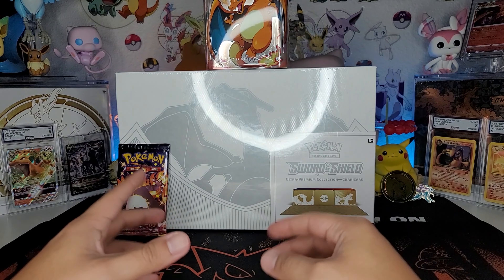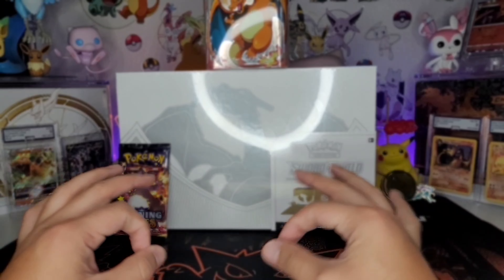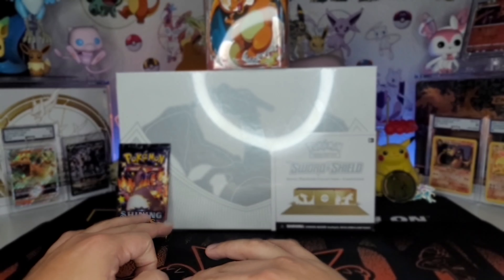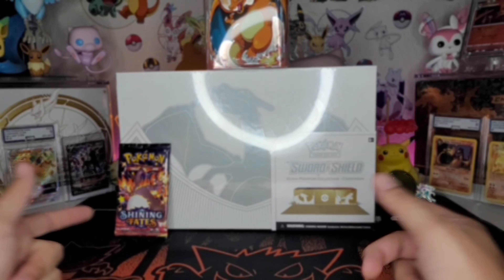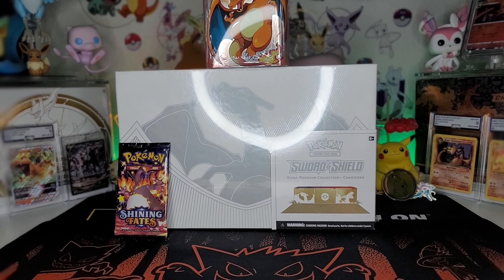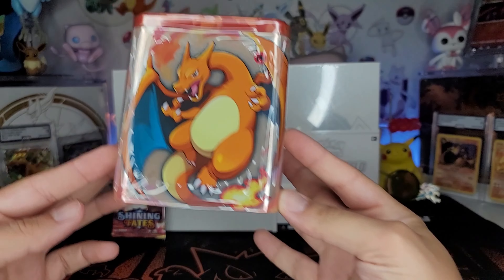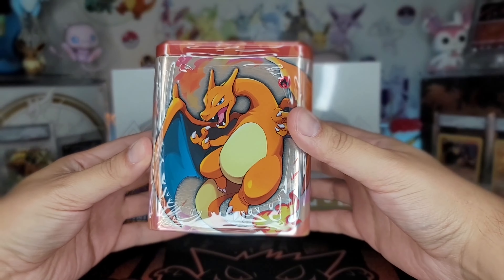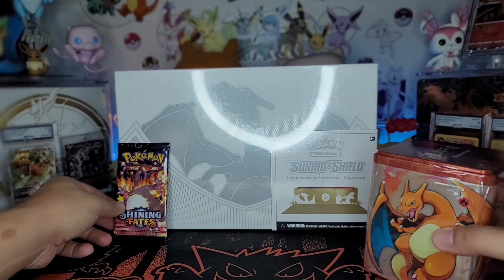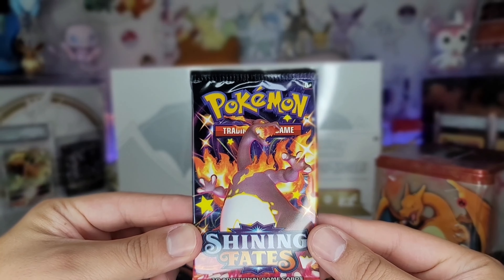What is going on trainers and welcome to another episode of Games Pokestop. It's gonna be a Charizard episode - we have the brand new Charizard Ultimate Premium Collection Box, along with this little Charizard stackable tin, and a single pack of Charizard Shiny Fates.